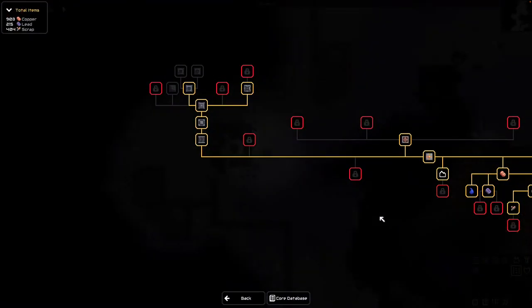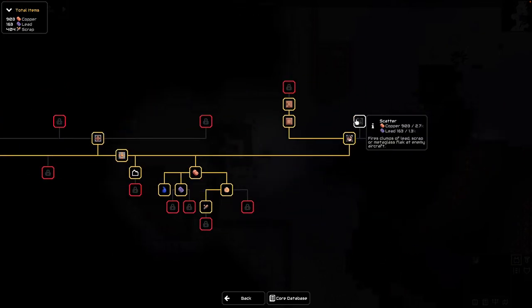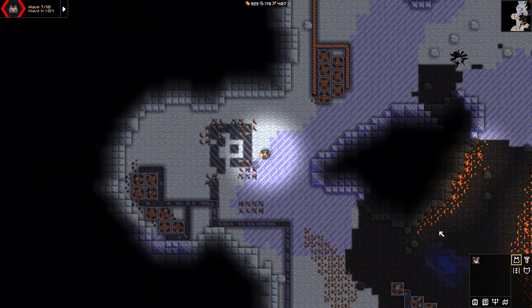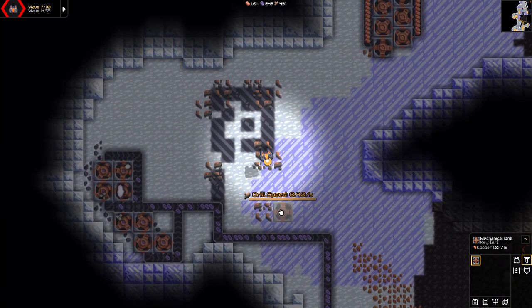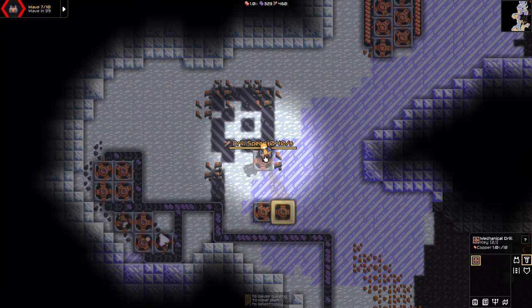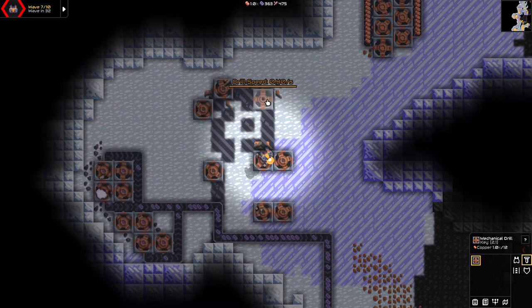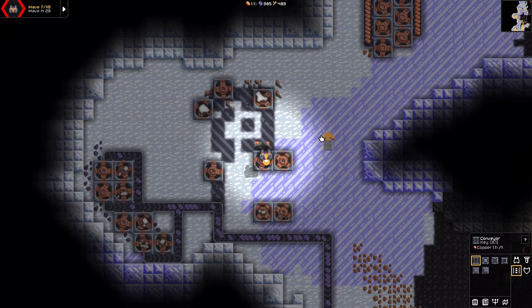Let's see what else we want to research. Let's complete the distributor since we can afford it. While we're in a little lull, you see how we have the drill speed — if it's partially on a resource, the drill speed is different than if it's fully on. So trying to get them as fully on the resource as possible is better, because partially placed it's only producing half. Trying to be strategic with where you put drills is a nice option in this game.